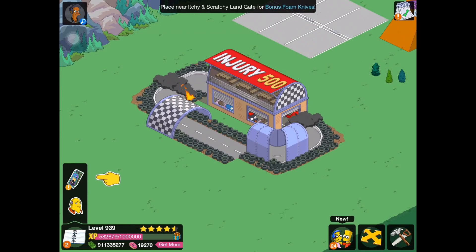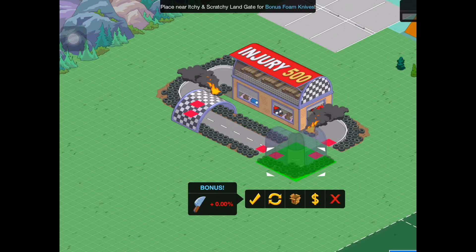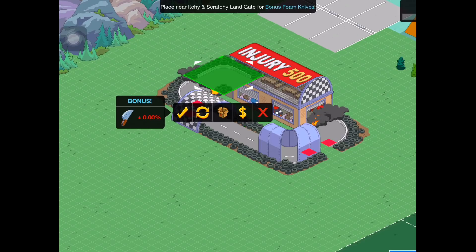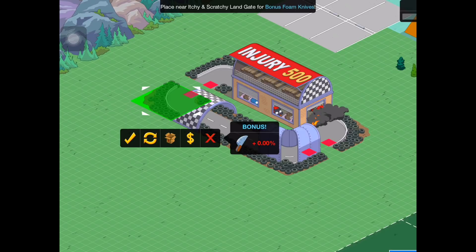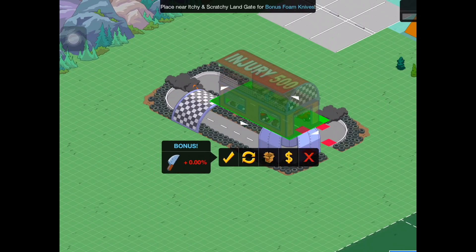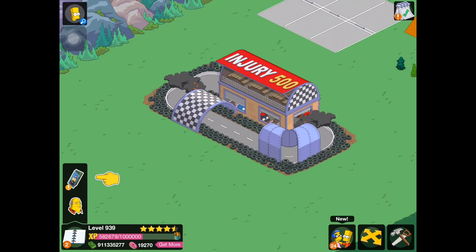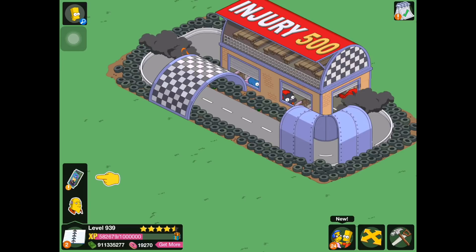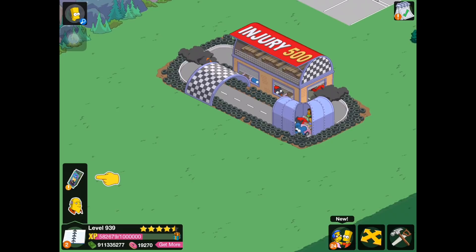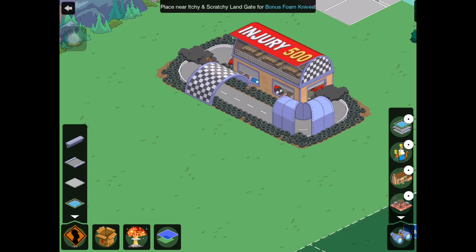What we were going to do is place the Injury 500 — go and place that down right over here. Place near Itchy and Scratchyland gate for bonus foam knives. Okay, so we get bonus foam knives. I guess we can move this around. I guess these pieces all need to be placed together — that's the premise. So it is fixed. We have some kids riding around in it. Looks pretty glitchy, but it's on fire — maybe it's supposed to be on fire. That's just weird. Anyway, we need to make Bart ride it and make Springfielders ride it.